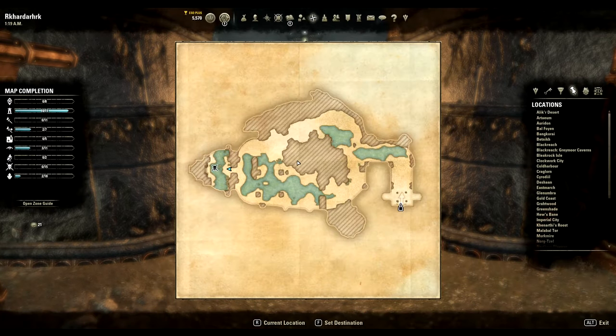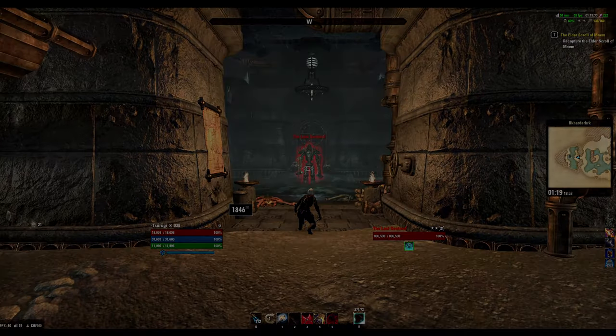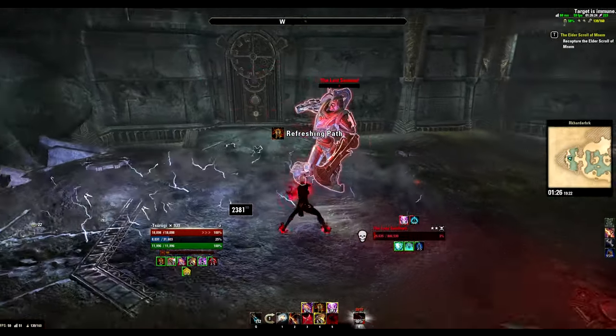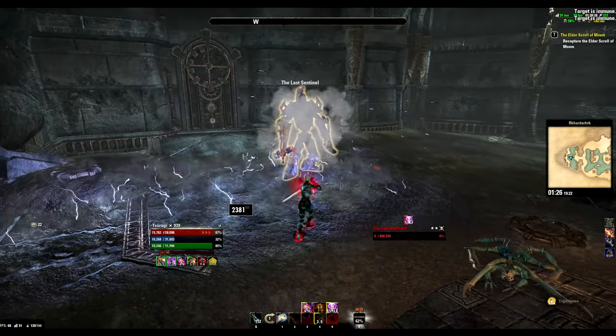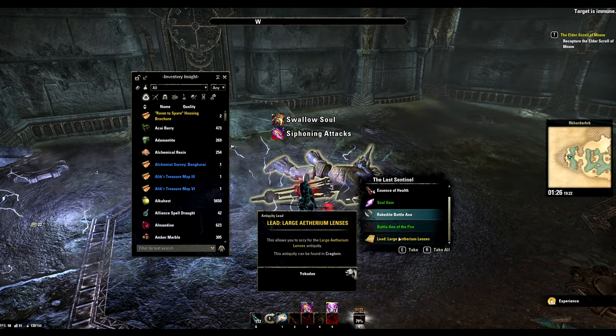The sixteenth lead takes us back to another group delve in Craglorn, and this time it drops from the last Sentinel boss. Fairly easy to do or you can always bring a friend along.